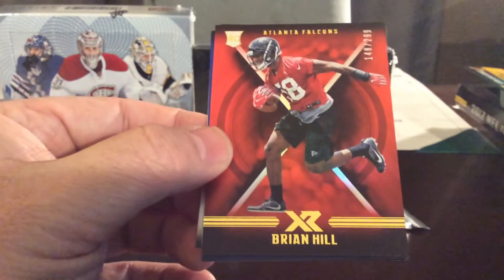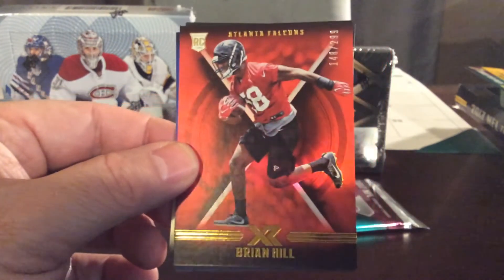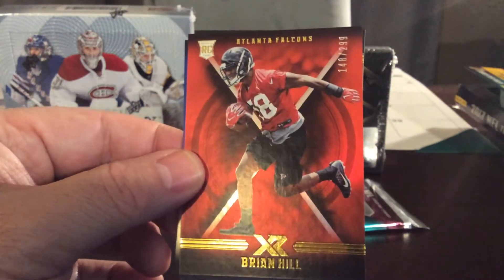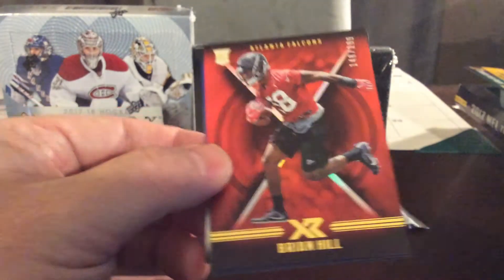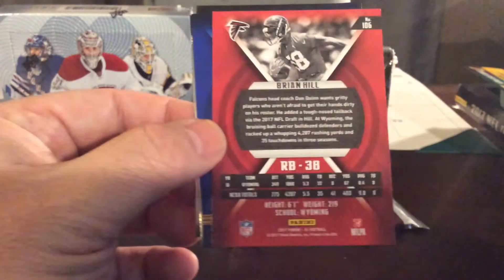Here's another hit — Brian Hill for the Atlanta Falcons, another rookie card, 148 out of 299. A nice hit rookie card for the Atlanta Falcons.